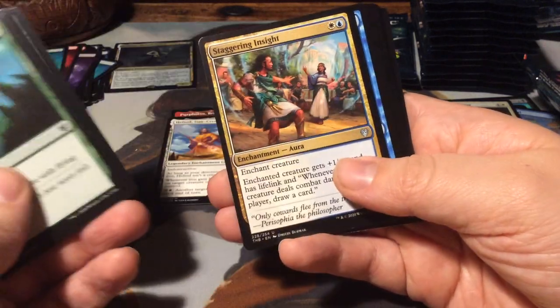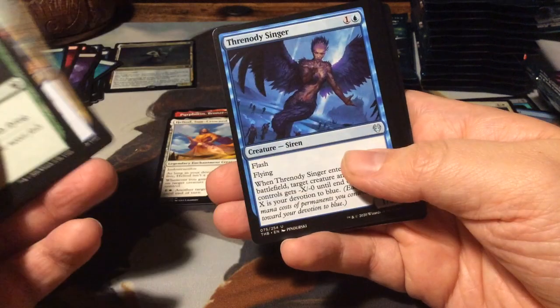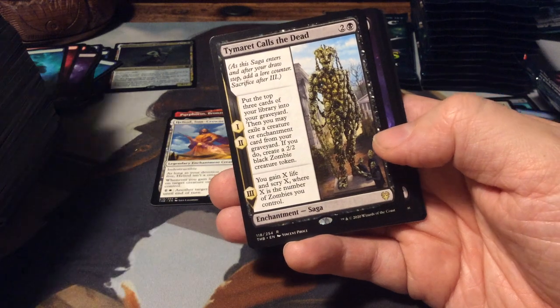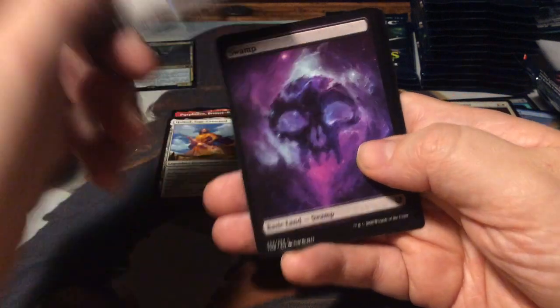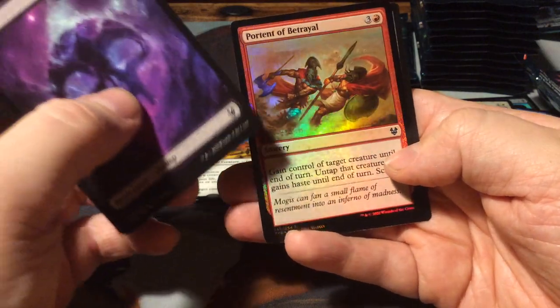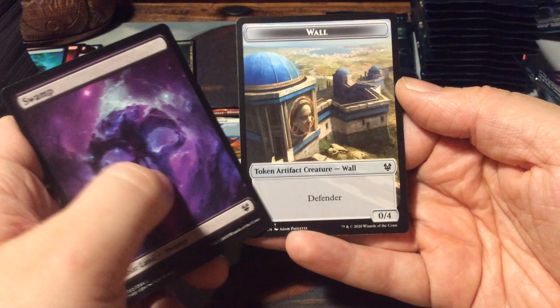Mirror Shield. Staggering Insight. And a Threnody Singer. And as a rare, we have Timaret Calls the Dead - but this time non-foil. A Swamp and a foil Portent of Betrayal and a Wall token.